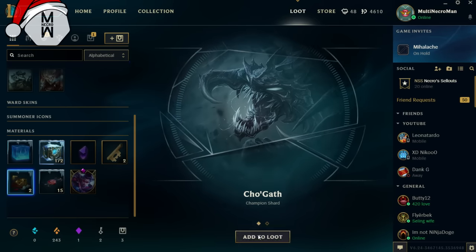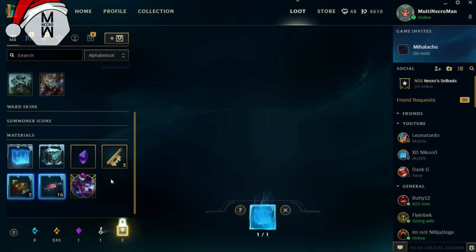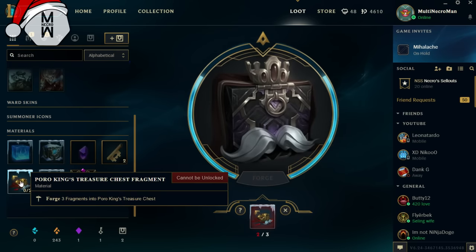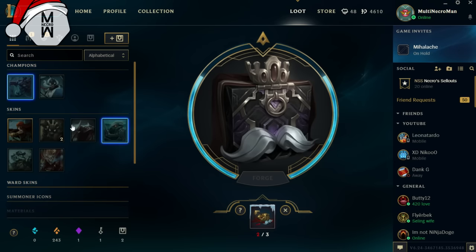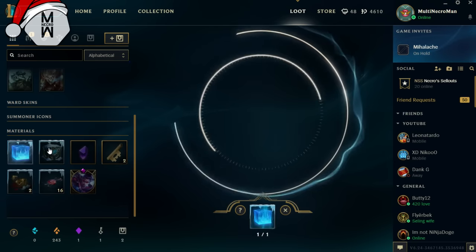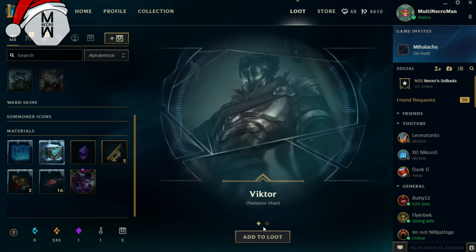We got another Cho'Gath skin. Nice — everyone's getting Cho'Gath apparently. I think we need one more Portal King Treasure to forge it into a Portal King Treasure chest. I believe it gives you a permanent skin, but it could be a bad one. Let's open the normal one and then at the end we'll open the final big chest.